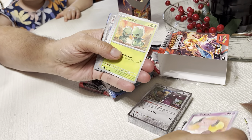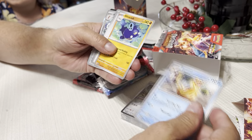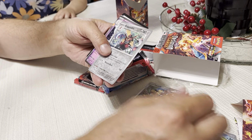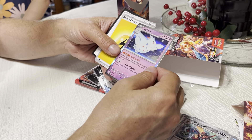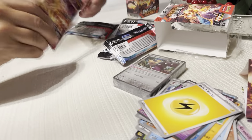Hey, Snubbull, got the Skiddo again, Drillbur. Togekiss, an energy and a code, and finally that Charizard.